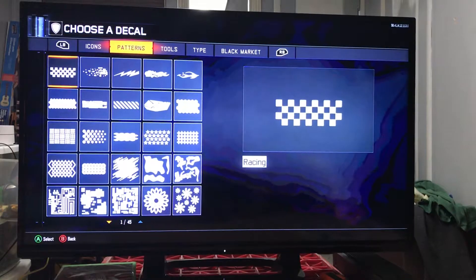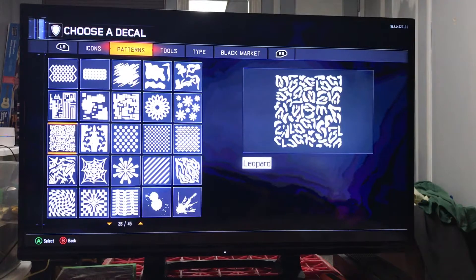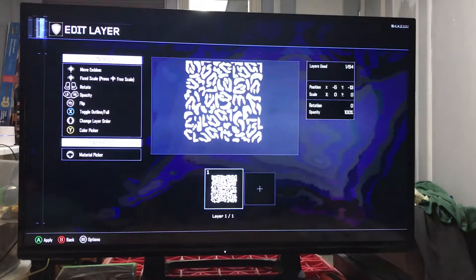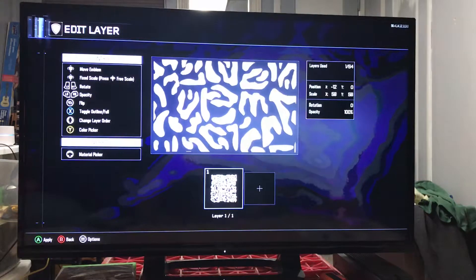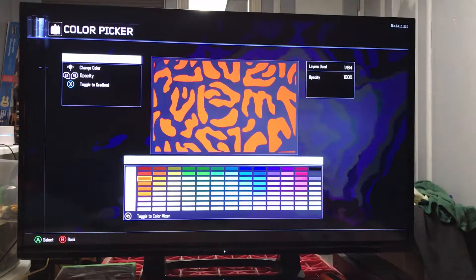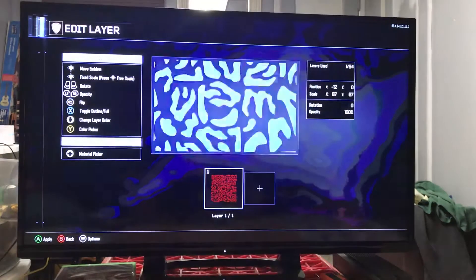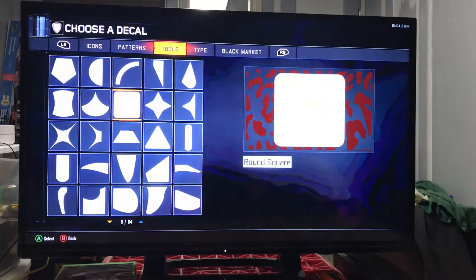You would go over to patterns, go down, find a nice pattern — I usually use this one right here — and make it as big as you can. Then make it red and go over here.